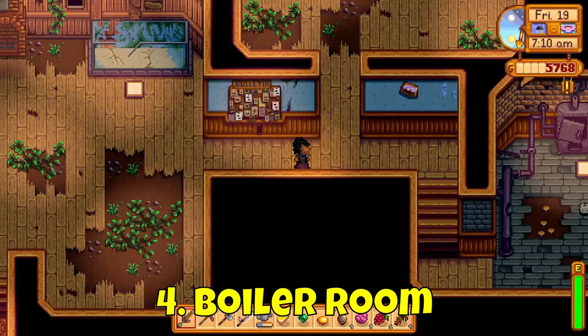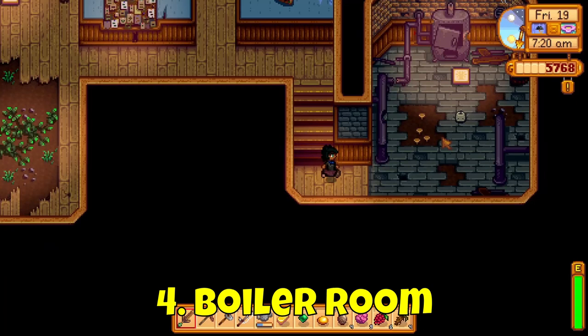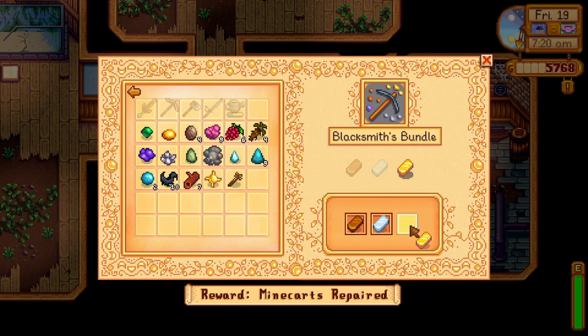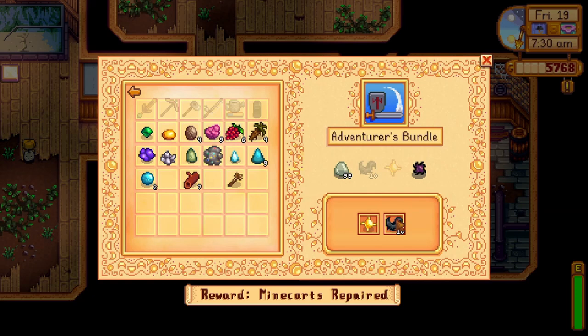The boiler room unlocks when any second bundle is complete. For the blacksmith's bundle, you'll need a copper bar, an iron bar and a gold bar — you'll be rewarded with a furnace. For the adventurer's bundle, you'll need 2 of the 4 items: either 99 slime, 10 bat wings, a solar essence and/or a void essence — rewarded with a small magnet ring that increases your magnetic radius by 1 tile. For the geologist bundle, you'll need a quartz, an earth crystal, a frozen tear and a fire quartz — rewarded with 6 omni geodes to break at Clint's blacksmith shop.